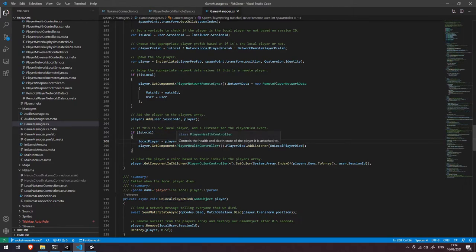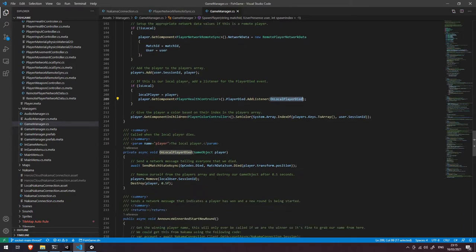If this is our local player, we store a reference to it at the top of the game manager script for easy access. We then get the PlayerHealthController component and add an event listener to the player died event, which allows us to notify everybody else that we died so they can update their games accordingly, and then remove our own player from the scene to allow respawning later.